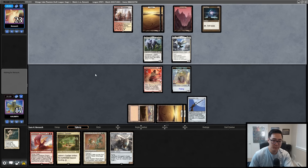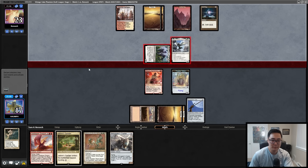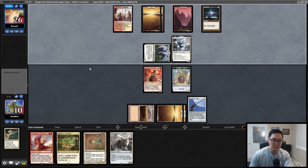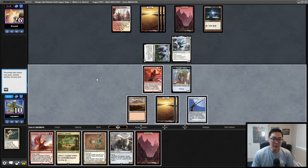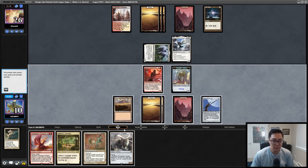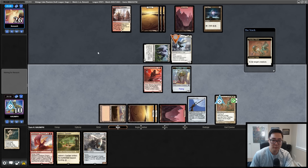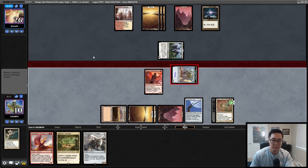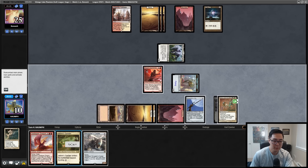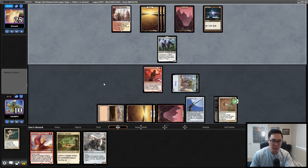When a non-angel creature dies, Archangel Avacyn flips — okay. We will take it. Land would be nice. Maybe they just don't have a removal spell. Swords to Plowshares would be great. Parallax Wave — well, you deal with that angel for a while. Let's go ahead and play the wave and wave Avacyn away. I'll attack with the thopter but keep the apprentice back. Happy enough trading my Brea's Apprentice for Lurus here, then just pile counters onto the thopter token.